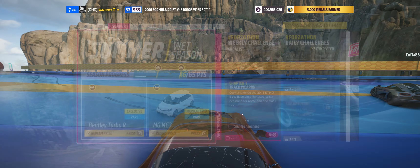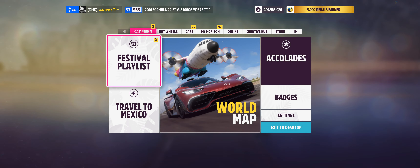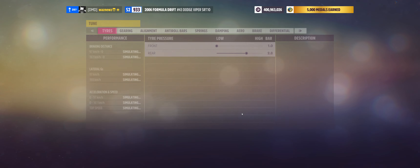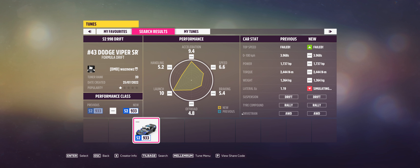Let's go check that it's actually complete — that's the most important thing — and it is! The car I was using was the 2006 Formula Drift Hashtag 43 Dodge Viper SRT10, and the tune I was using was 168147718. Remember, as always, if you use one of my tunes please like it, same goes for the video, and don't forget to subscribe. Thank you very much for watching — stay safe, bye bye!